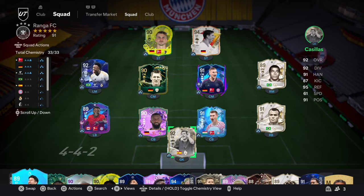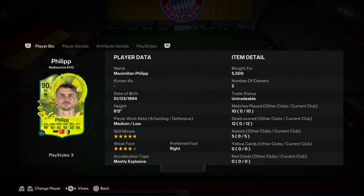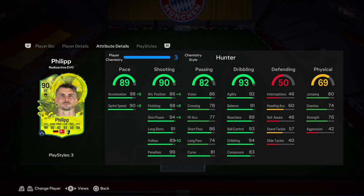Now this duo could be lethal. We'll have a look at Philipp first. He comes in with 5-star skill moves and 4-star weak foot. He can also play attacking mid, but if we look at his stats, he's only got 82 passing, so probably not the best option there. I've opted for a Hunter so we can get him to 96 acceleration, 98 sprint speed — which is very fast — volleys up to 99, shot power up to 98, finishing 96, and attacking positioning only 90. The shooting is very solid. Dribbling is very good outside of composure. And he is 6 foot, so that dribbling is going to be important.